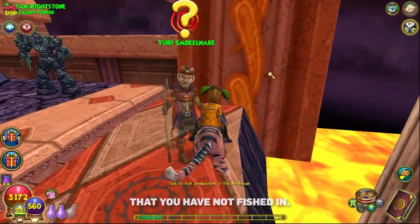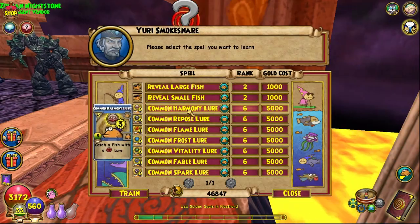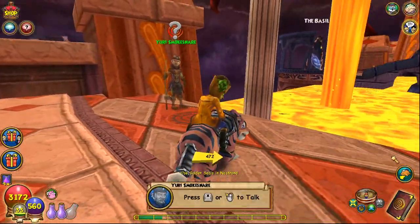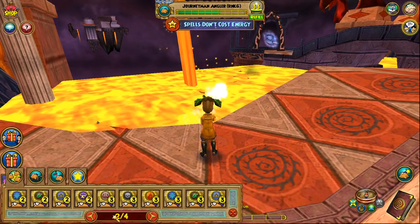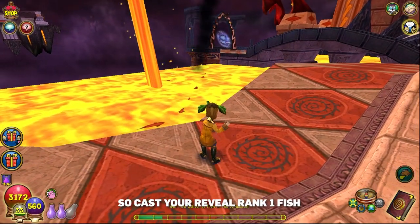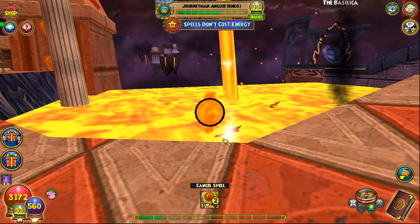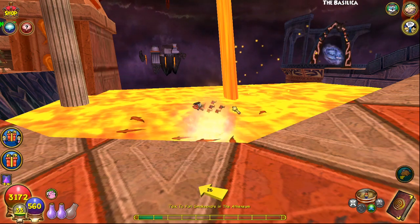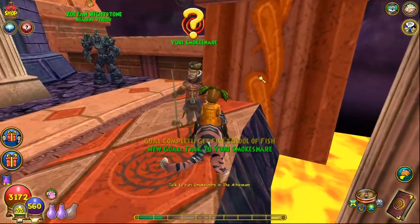Now we can fish in Dragonspire. Follow your quest arrow to Yuri. Here I'm purchasing all the rank 3 fishing spells — if you don't have enough gold we don't really need them yet in Dragonspire, but we definitely need them for Avalon. Every fish in Dragonspire that we need is rank 2. We're going for the fire school fish first, which is obviously fire. Use your Charm Fish spell, cast Reveal Rank 1 Fish, look for ones not glowing white, then cast your rank 2 fire lure from Grizzleheim.